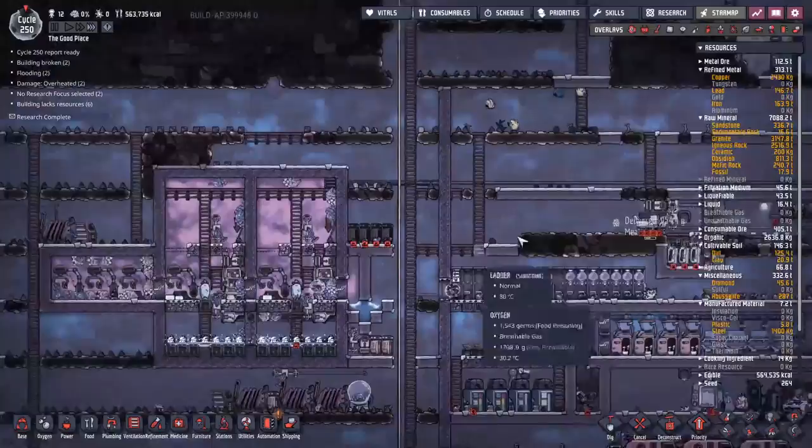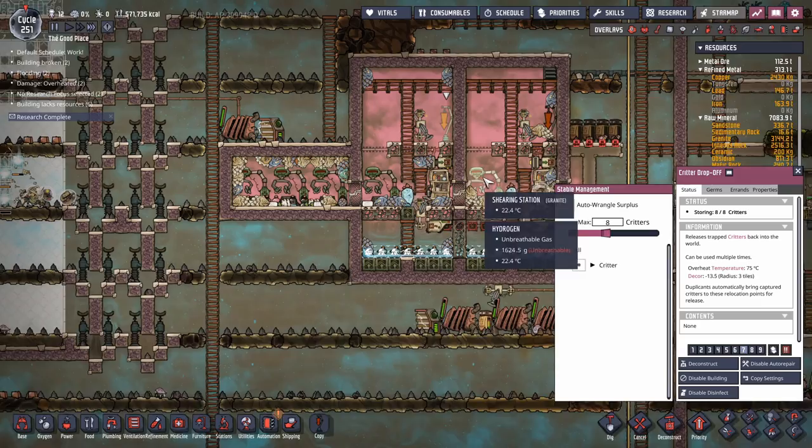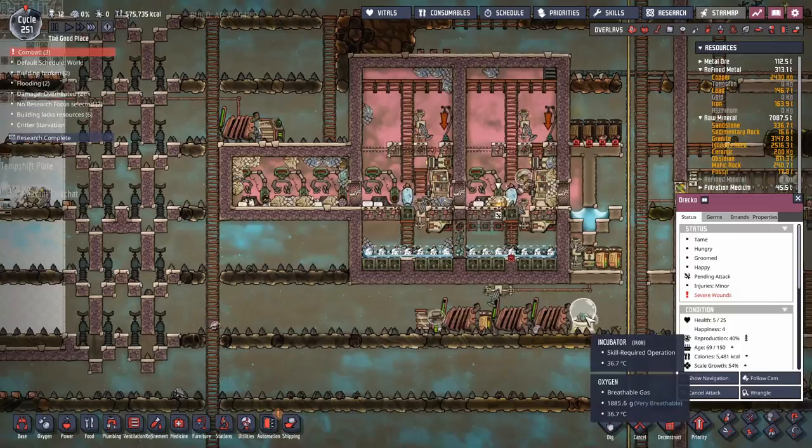What's happening over here — I think we've actually filled up both these ranches. I might want to start getting rid of some of the old reed fiber ones. We can get rid of some of these dreckos — we don't need them anymore — and replace them with the new plastic ones.